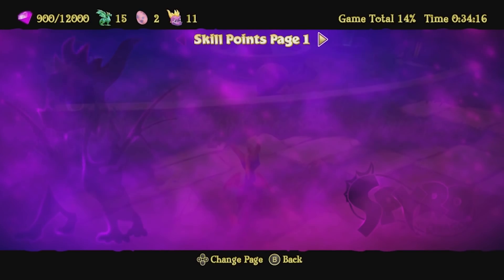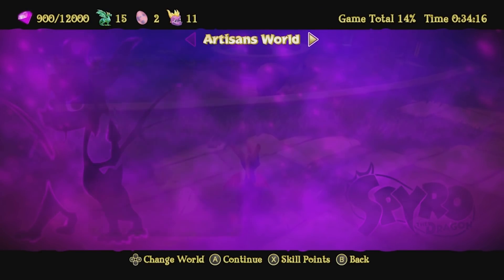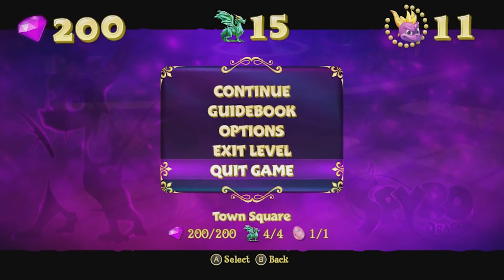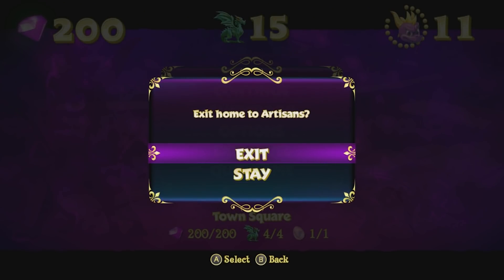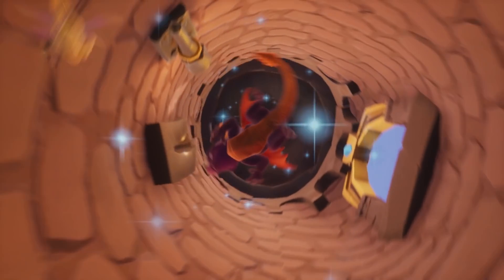The only level we have left is the boss world. Let's exit out here. I just want to swirly-swirl one more time. Oh, I'm dizzy. Oh my gosh, Spyro — it's the legendary maneuver, the dragon pizza roll.